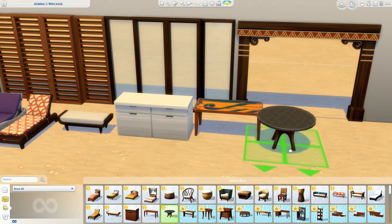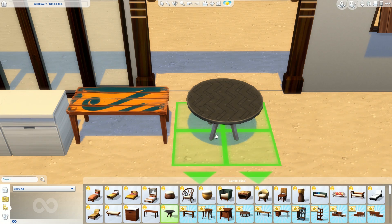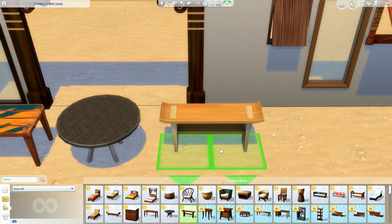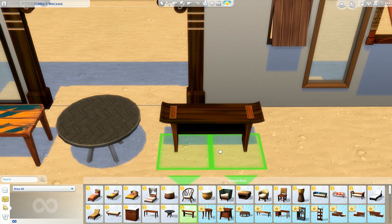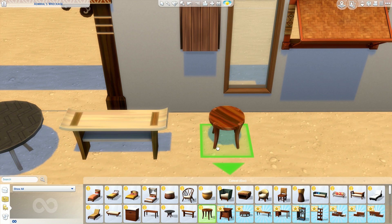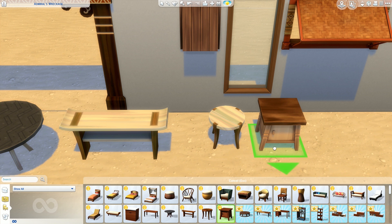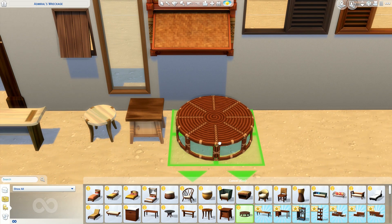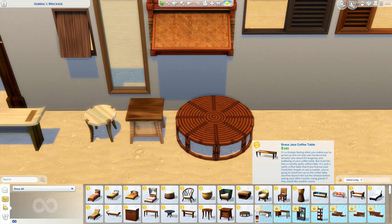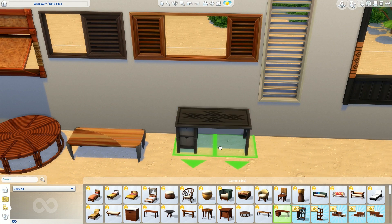There you just saw the new counters. Unfortunately there's no matching island or overhead cabinets — we got some shelving units that match, but no actual cabinets or island. I think if I understood the SimGurus correctly, that was definitely a mistake and they will be patched in later. I'm hoping that's the case but I don't want to say anything for sure. That counter is beautiful and I want the cabinets and island to match. The corner pieces have this really cool detail of wicker baskets for storage.